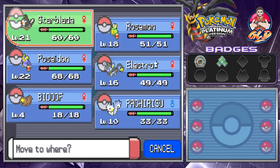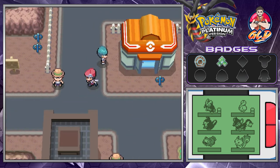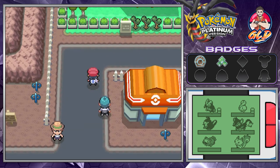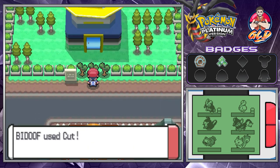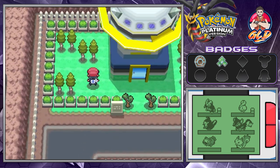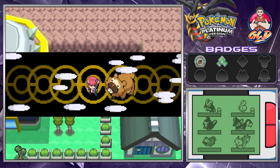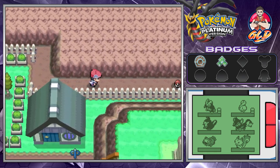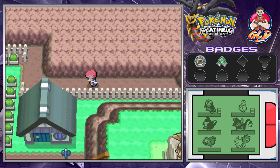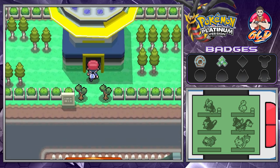The next step is we're going into the Team Galactic hideout, now that we are able to use the Cut technique. This guy doesn't want to take us on. We're going to cut this little tree right here — bam! Before we do anything, we can go around the back and grab a hidden item: TM46 Thief, which is a very good Dark type move if you want to steal items. Let's go straight into the Team Galactic hideout.